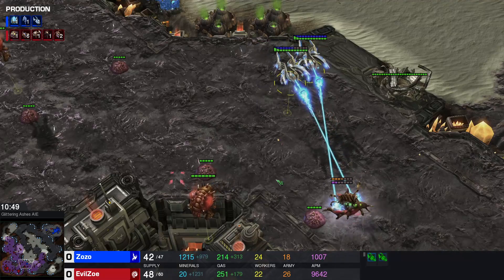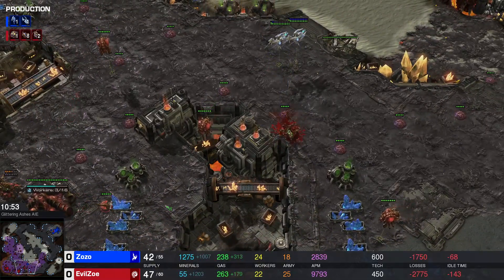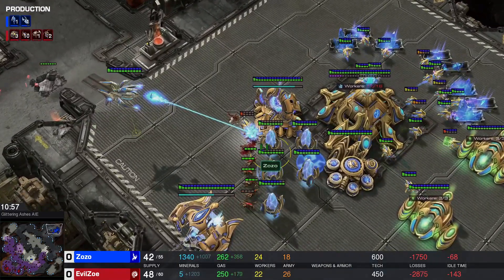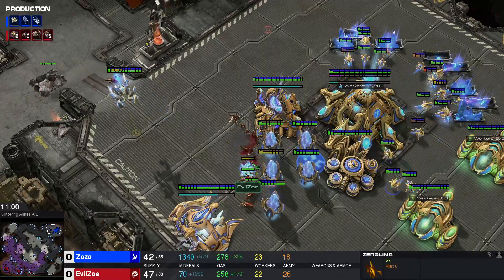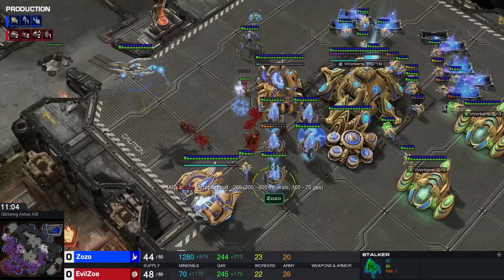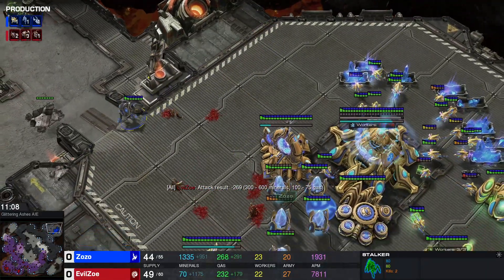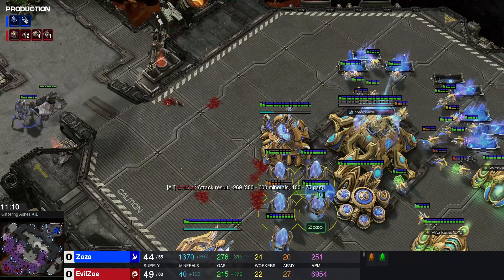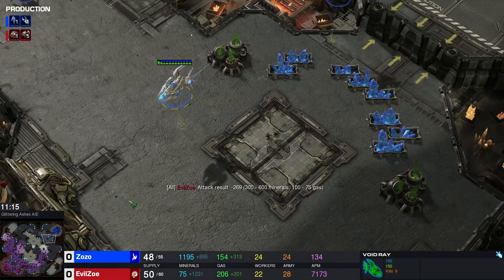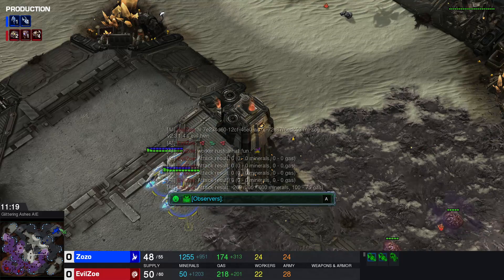Adios my friend. Two void rays against one queen though — that's a very good fight. There's a transfuse available on this queen but it's practically useless if there's no second queen to help. There is a bit of a run-by going into the main base — that was sick, they probably didn't turn around to kill that thing. Attack result minus 269. 300 to 600 minerals, 100 to 75 gas — all the trades they're doing. I guess they don't count probes because in every probe trade they said attack result zero.